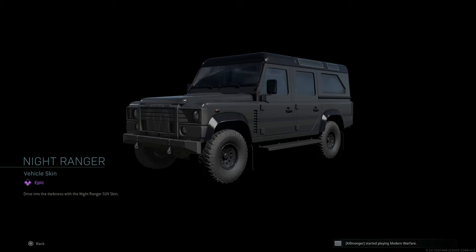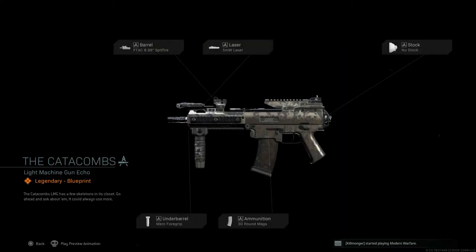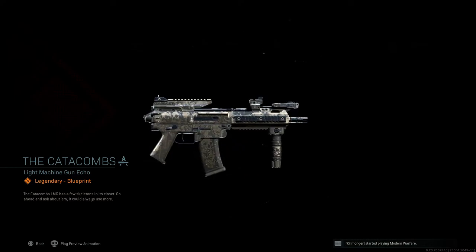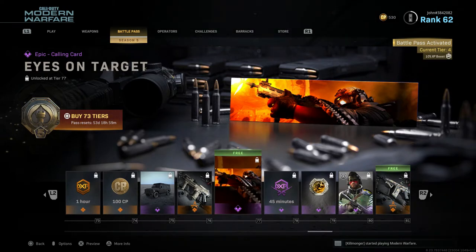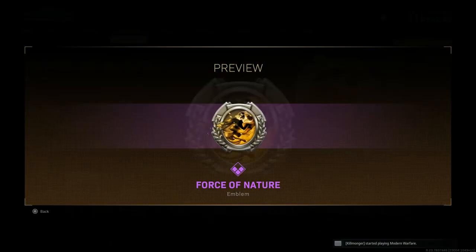Tier 73 is a one hour double XP token. Tier 74 is 100 COD Points. Tier 75 is Night Ranger, another matte black vehicle skin for the sub. Tier 76 is The Catacombs, a legendary blueprint for the ISO — the new SMG — with skulls in the design. Tier 77 is Eyes on Target, a free epic calling card for everyone. Tier 78 is a 45 minute double weapon XP token.